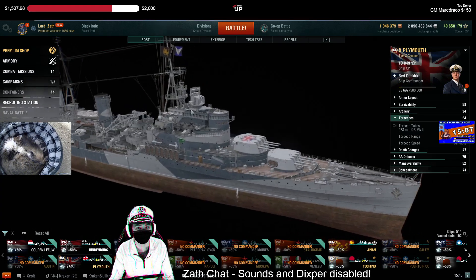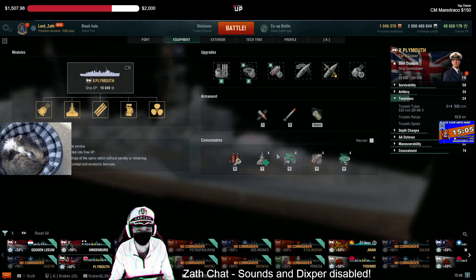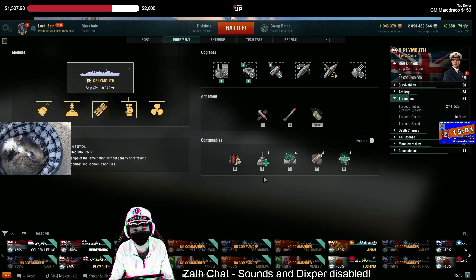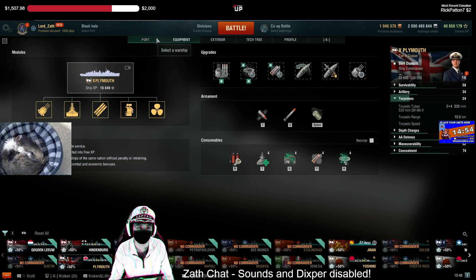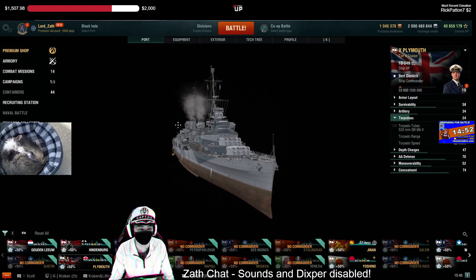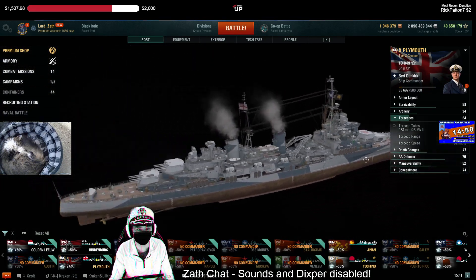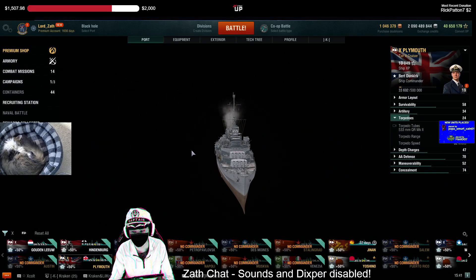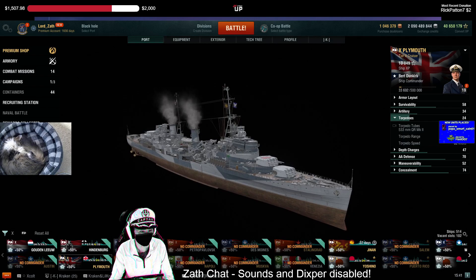Plymouth has smoke, it has a heal, and it's also got radar and hydro. It's pretty much got all the consumables you need for clan battles. At low tiers you could probably make it work, but at higher tiers, as soon as you get detected, you're going to be citadeled off the face of the earth by combined fire. I just can't see it.